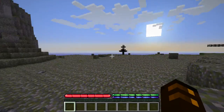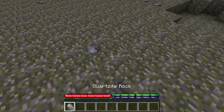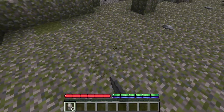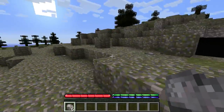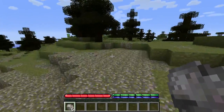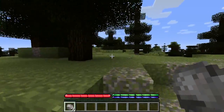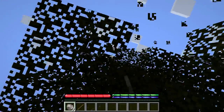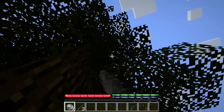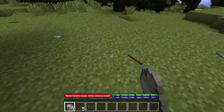There we go — TerraFirmaCraft. So basically there are these little rocks you can pick up, like quartzite. This is how you make your tools and weapons in the beginning — it's kind of like a stone age. The lighting system is the old 1.6.4 lighting system which is terrible, but whatever. I'm just collecting a bunch of rocks. We're into some leaves — get some sticks.